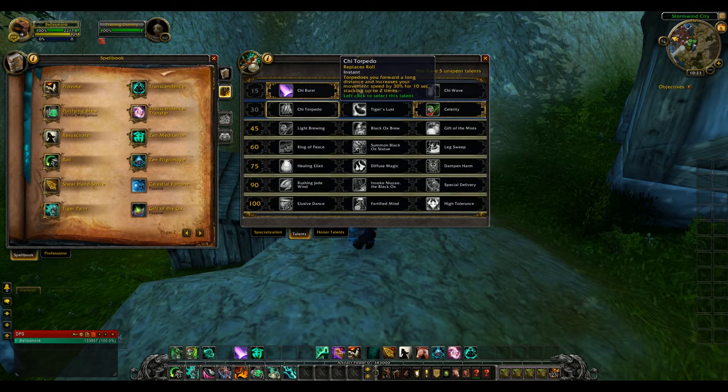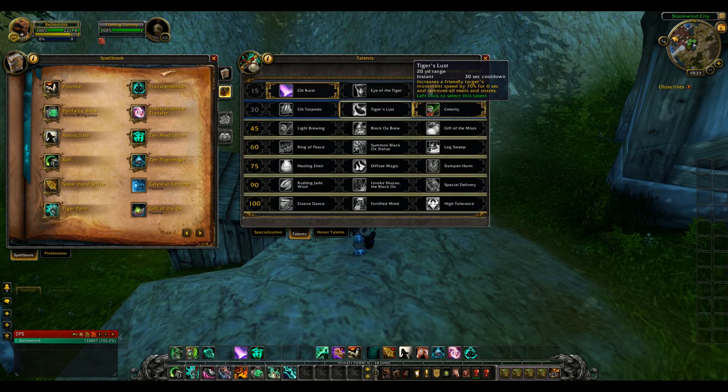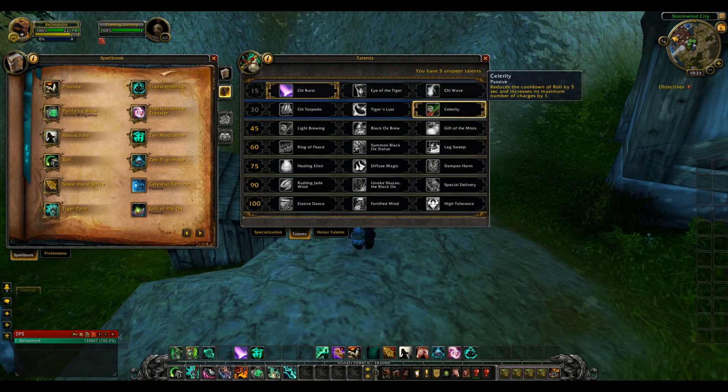Tier two talents: Chi Torpedo replaces Roll, covers longer distance, and increases movement speed for 10 seconds, stacking up to two times. Tiger's Lust is a 30-second cooldown that increases a friendly target's movement speed by 70% for six seconds or removes all roots and snares — great in PvP. Celerity is my personal favorite: passive, reduces Roll's cooldown by five seconds and increases its maximum charges. I tend to go with Celerity because I like to move fast.